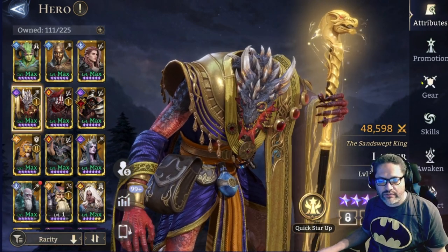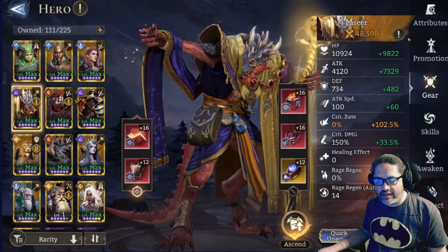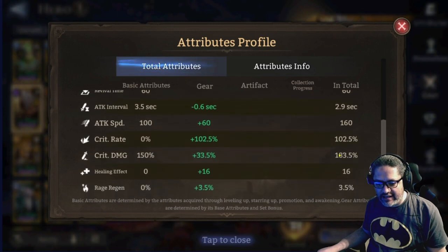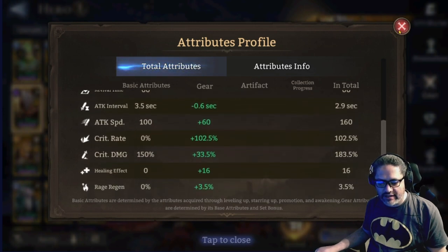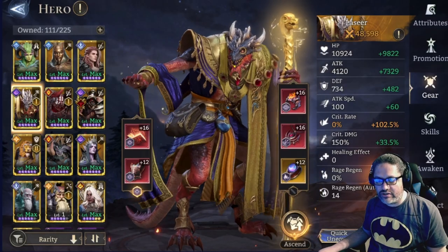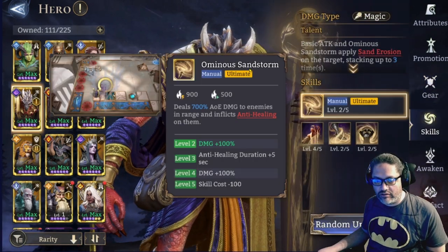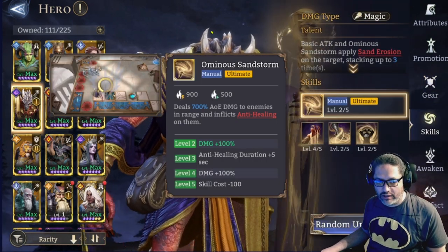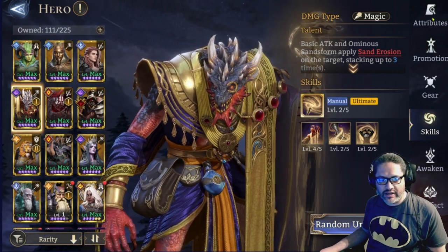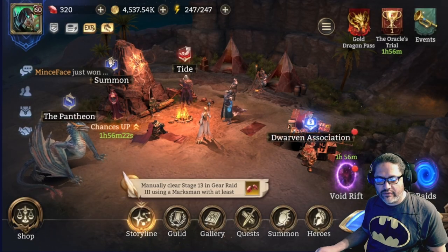The first test build has about 11,000 attack, with crit rate pushed up and some crit damage, though not a lot of rage regeneration. One thing I do like about him is that his ultimate comes back really quickly, and you'll notice that in the showcase.